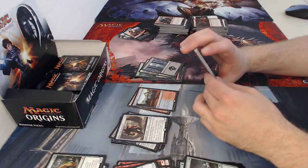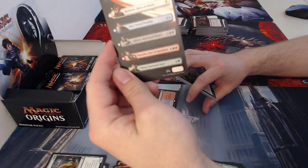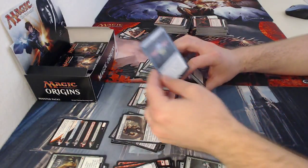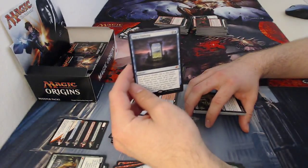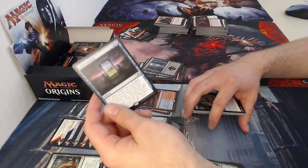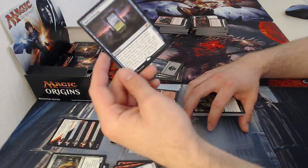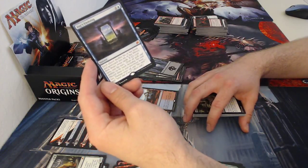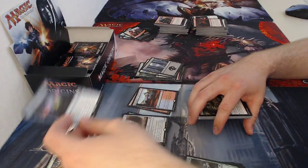Getting an Ajani info card. Another insert. My rare is Day's Undoing — the third mythic I was looking for! Also, I misspoke earlier — I needed five mythics: these three, one more planeswalker, and Angel of Ties. Day's Undoing is a three-drop sorcery: each player shuffles his or her hand and graveyard into his or her library and draws seven cards. If it's your turn, end the turn. This is a really really good card.